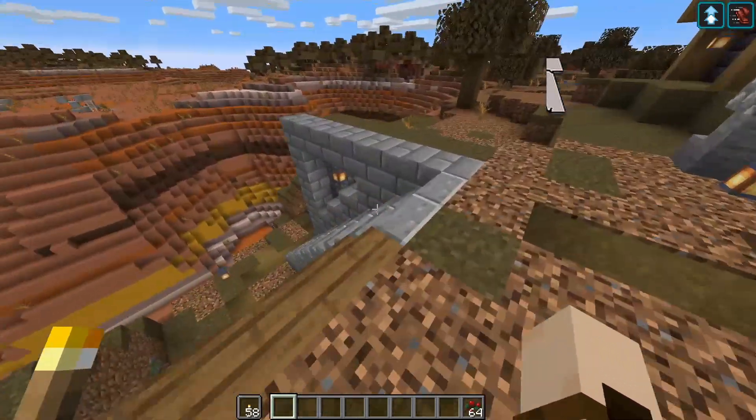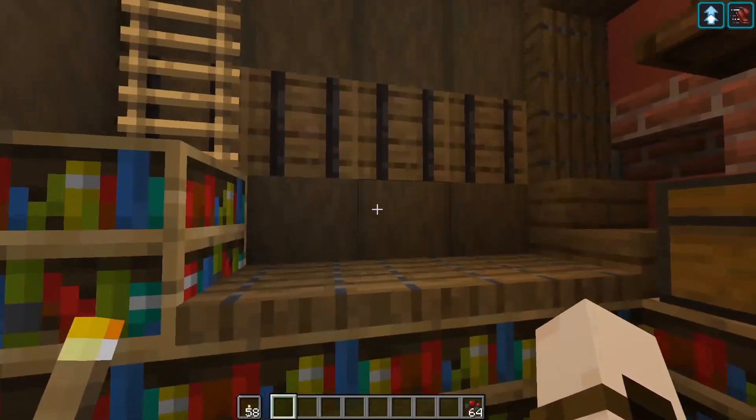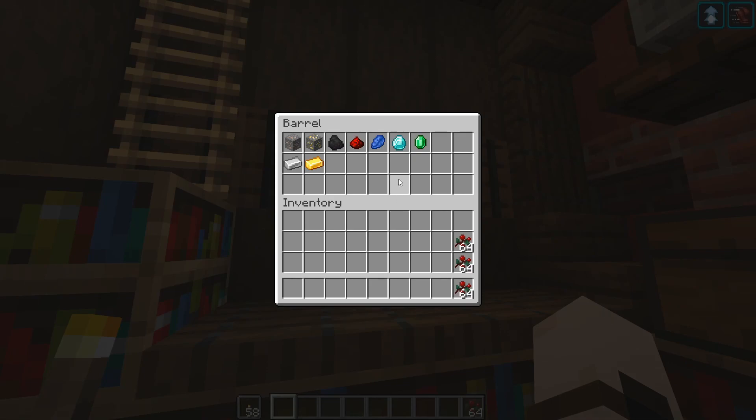I'm going to start by showing you guys what kind of ores you can actually get from mining in the overworld. And here they all are. We have iron, gold, coal, redstone, lapis-lazuli, diamond and emerald.